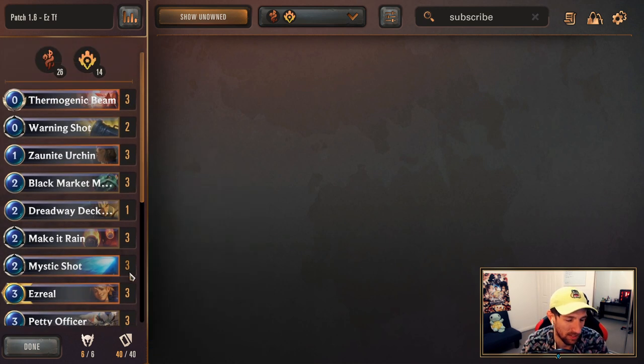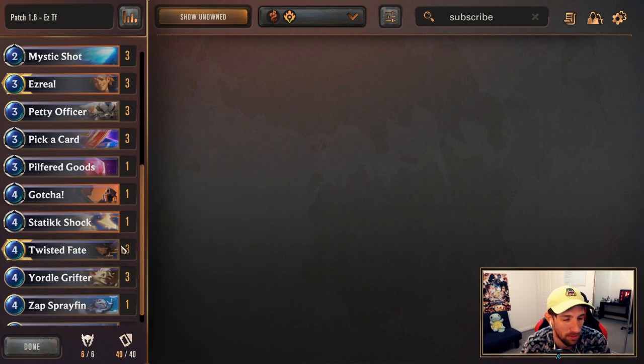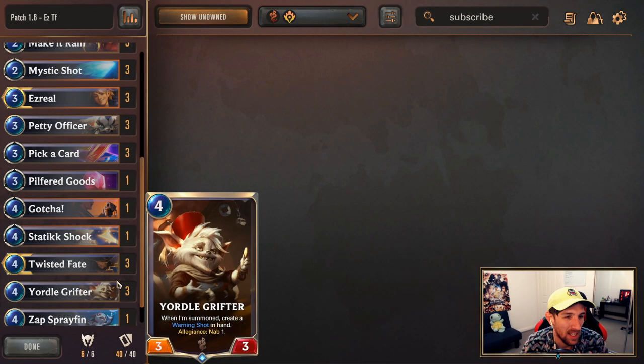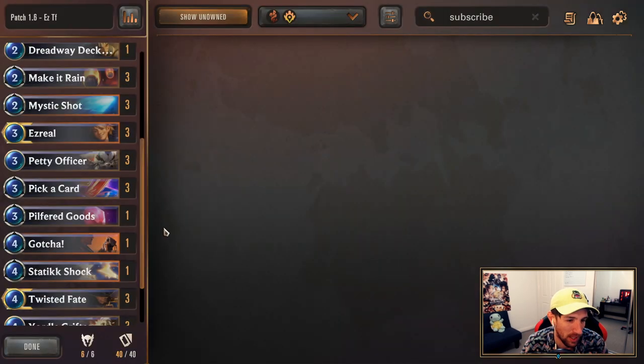You've got plenty of great targets for Pick a Card. And if you have a fleeting card that's not as valuable, then it doesn't hurt too much. You'd hate to see like double Riptide Rex go, but that's not always going to happen. This is going to be testing your skill dramatically, but it's a very cool card.